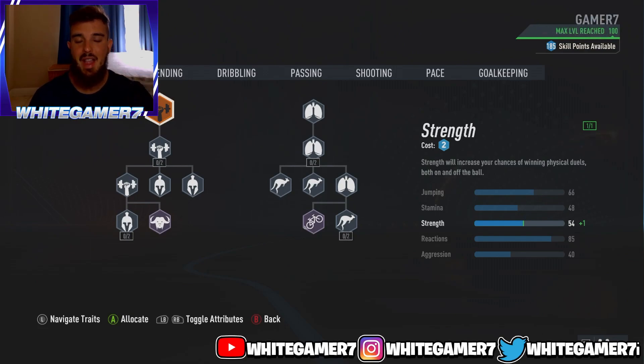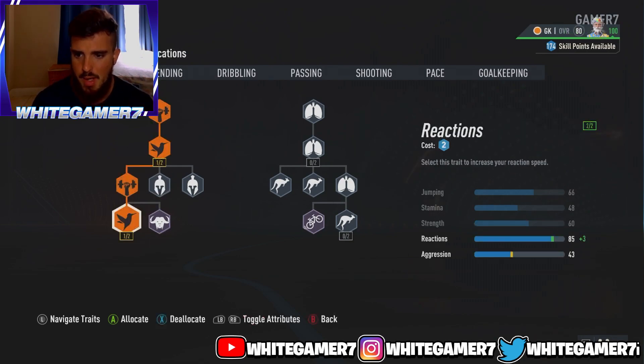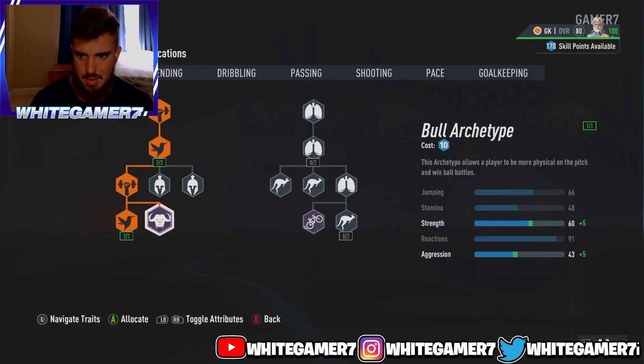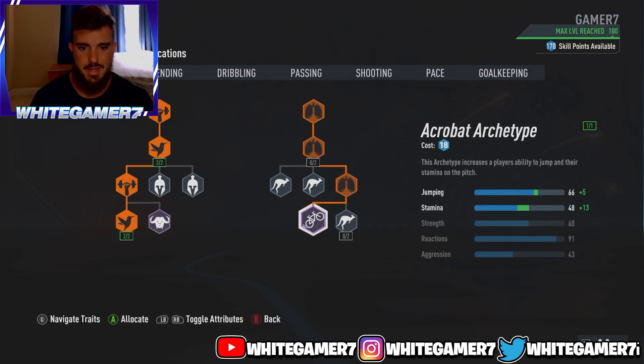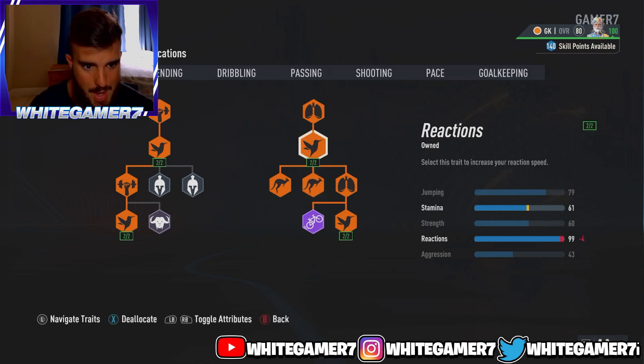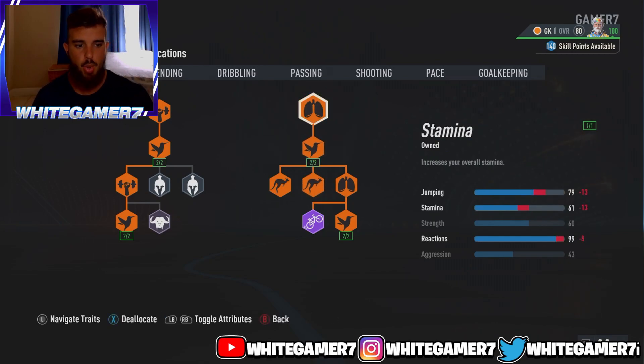Now we have the skill tree. Again, this is the build I used when I was playing goalkeeper — I'll leave a link below so you can watch the gameplay. First, we're going to upgrade Reactions on this side; make sure you press it twice to get Reactions 2/2. On the other side, upgrade Reactions again — you're going to get the Acrobat archetype — then get Jumping twice, and then Reactions again.